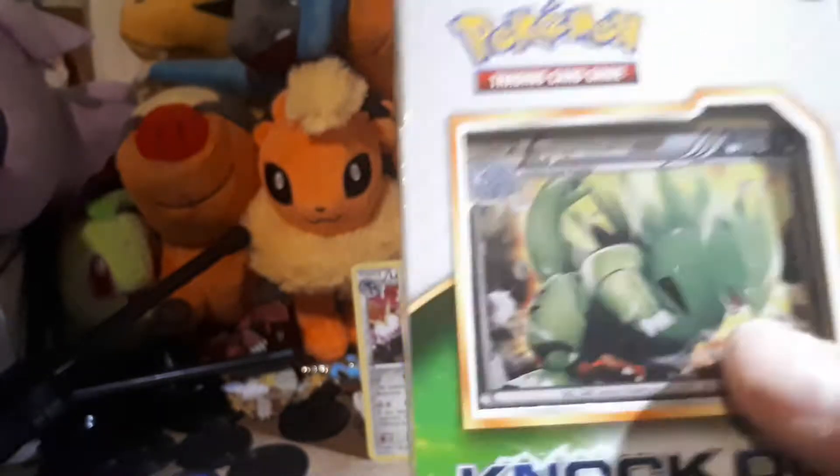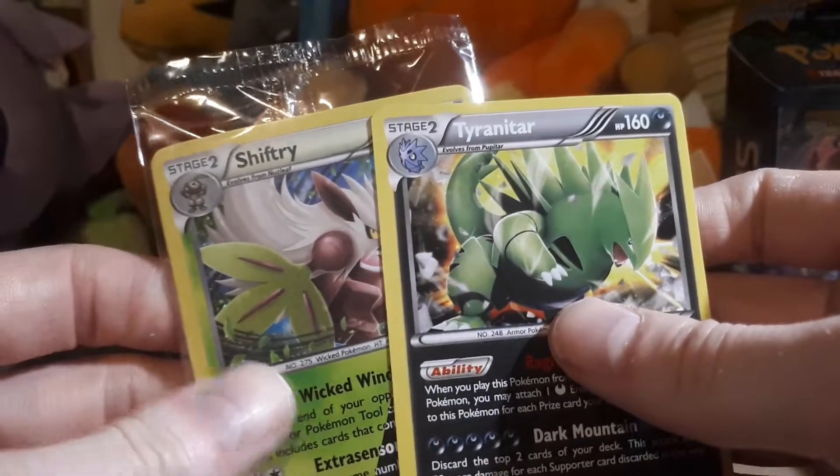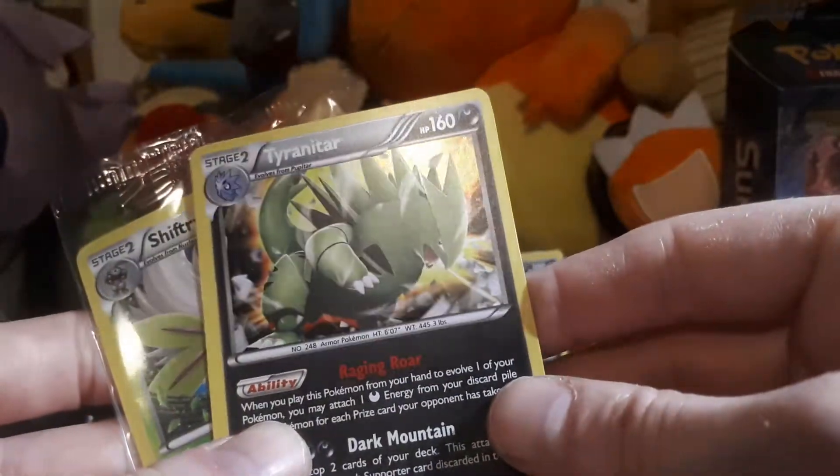Next we have the Tyranitar box. On the back of the box it says Shiftry, Tyranitar, and Virizion are the three cards we'll be getting with this one. We won't open the packaging fully this time as there's no need. We get Shiftry, so I'm guessing Virizion will be behind there, and Tyranitar as the rare.